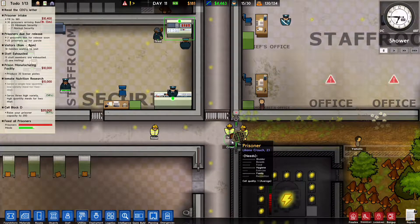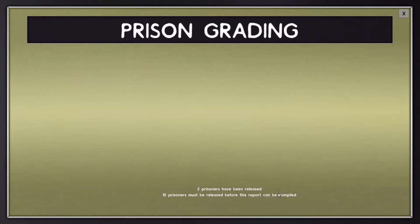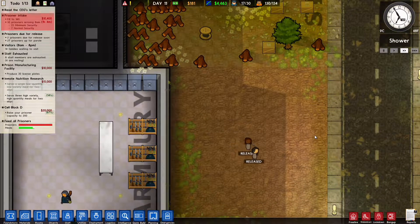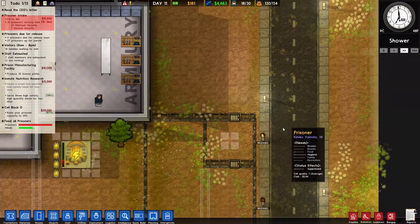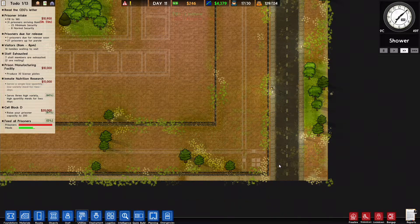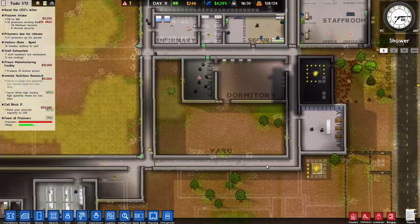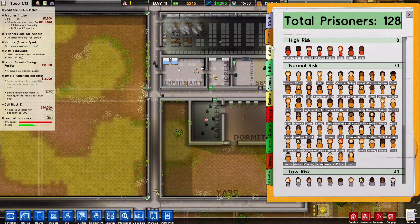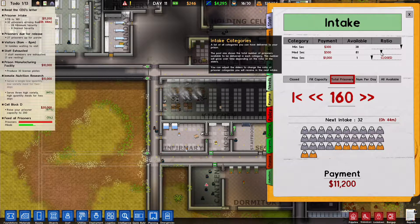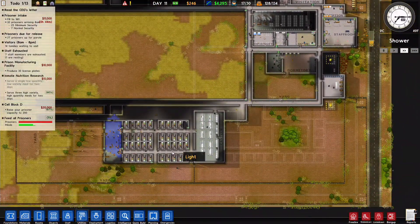Loliana Crooch has been released. The question is whether she has re-offended. There are two of them that have been released — nice to see. They've fully served their sentence. We'll be getting 32 prisoners, but I want to change that because I only want to bring in seven more normal security — $11,000, that's nice, it'll give us a little bit of extra money.